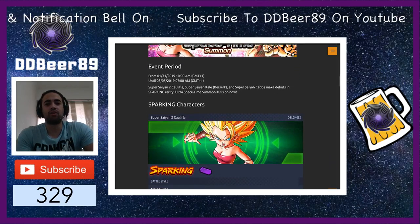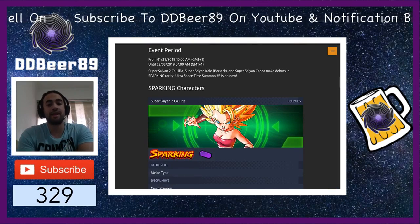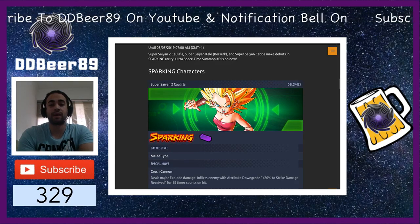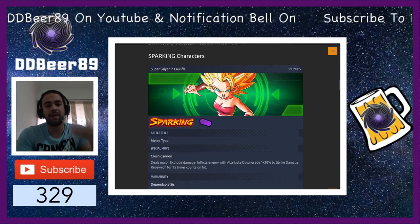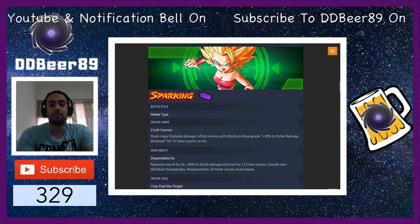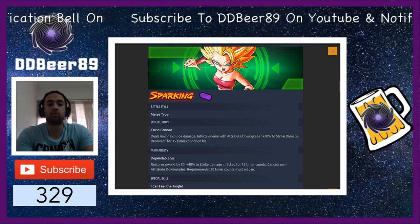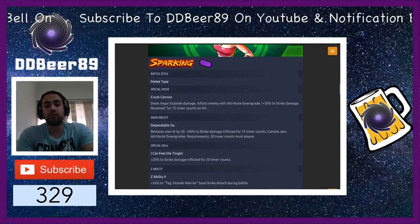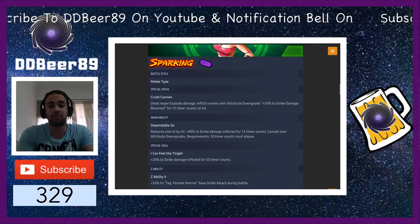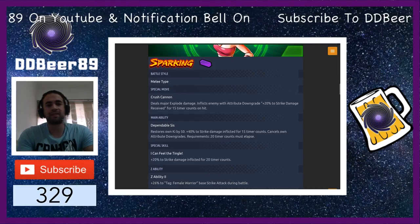Super Saiyan 2 Caulifla is on it and she is a purple sparking character; her battle style is melee type. Her special move is Crush Cannon which deals major explosive damage and inflicts enemies with attribute downgrades. Her main ability is Depend on Sis — restores own Ki by 50, plus 40% to strike damage, inflicts 4 times count cancel own attribute downgrades, requirement is 20 timer counts to elapse.